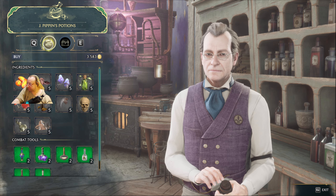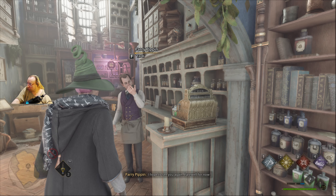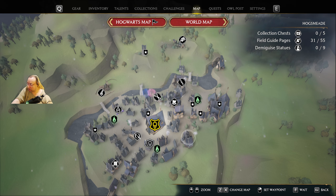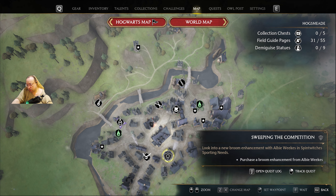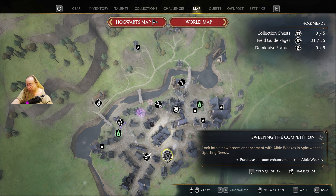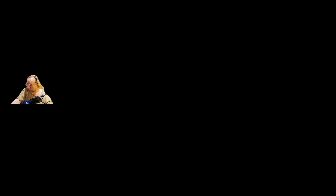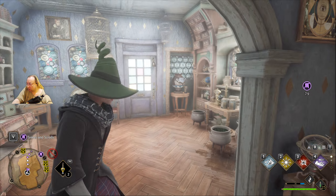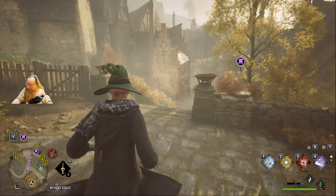We're getting some money now — three and a half grand. That's the other thing I should do. I have some money. Oh, there's another quest over here as well: look into a new broom enhancement. Well, I'm gonna get here — purchase some things for the Room of Requirement.